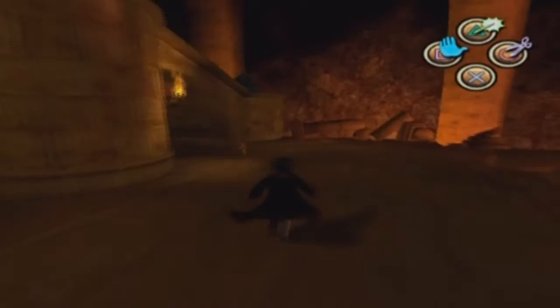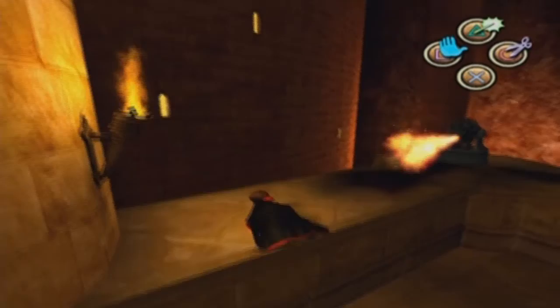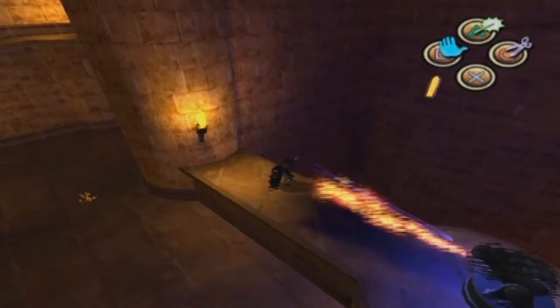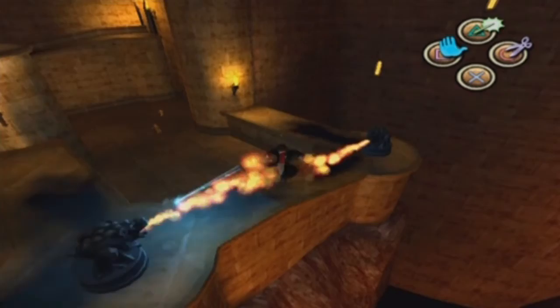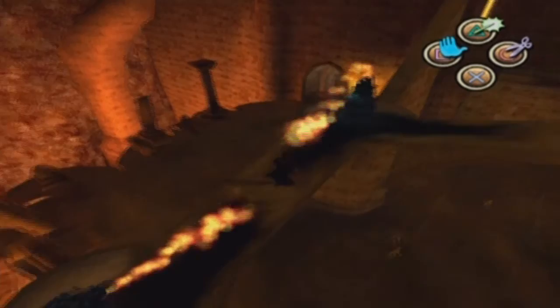Now you come into this strange area that actually has a kind of hell theme — it almost looks like hell. But for some reason you can see Hogwarts castle, and there are windows with light inside them. Hogwarts castle must be huge if they have all of these areas for the spell challenges.